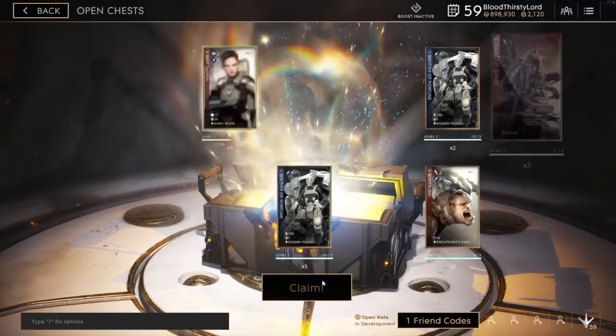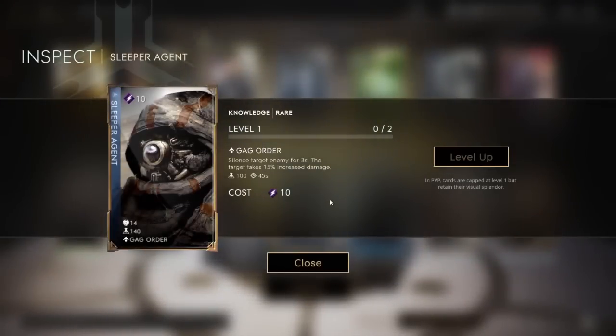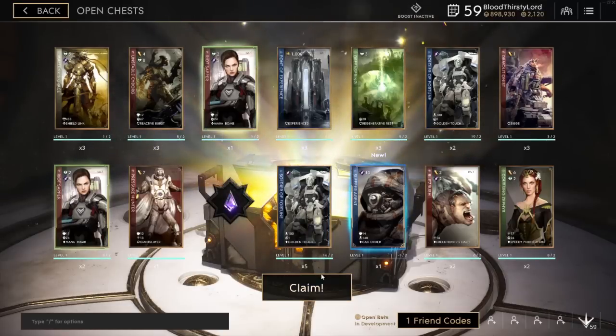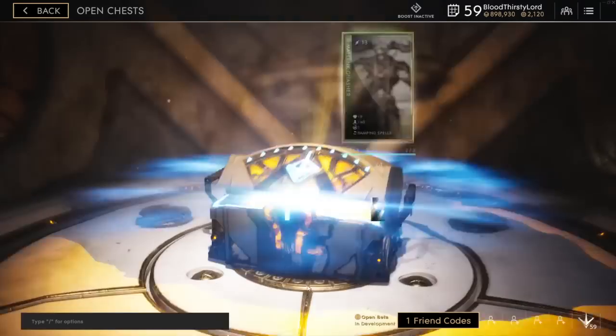Let's hope for some epics. Okay, that's a rare. Did we get anything new? Yes we did — that was the rare, the Sleeper Agent. The active is called Gag Order: silence target enemy for 3 seconds, and the target takes 50% increased damage. Imagine support having this card — you can silence the enemy and also do increased damage on them, so your teammates can just demolish them. That is insane. Let's claim that and move on to the next one.